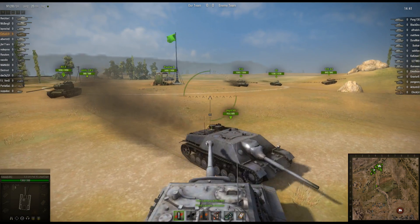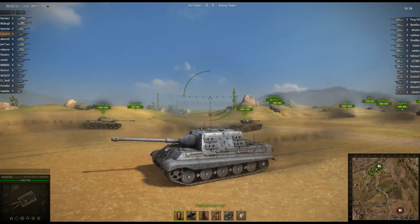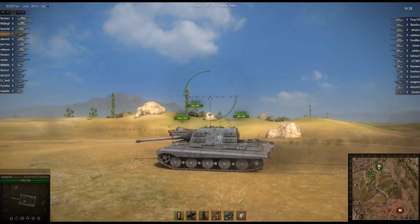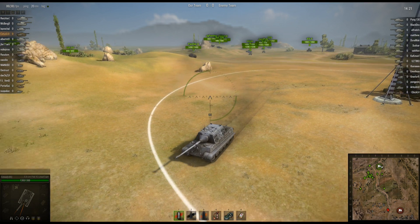This is a pretty sweet little gold tank. The only thing I don't like about it is it costs 10,000 gold, which I think is kind of a rip-off, because it is a TD, and TDs are generally harder to get credits in than a regular tank with a turret. So let's look at the pen — 203 pen, 240 damage. Same gun that is on the Panther 2.